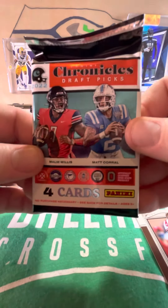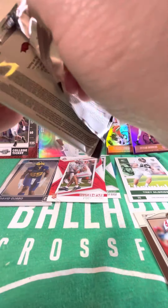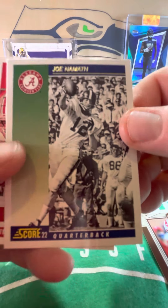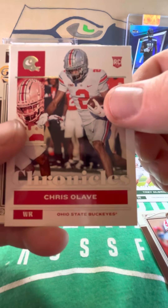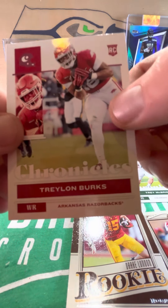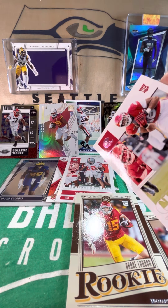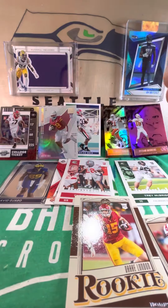Next pack of 2022 Panini Chronicles NFL Draft Picks. We've got Joe Namath — Alabama 92 Score Baseball. We've got a Chris Olave Chronicles Base. We've got a Drake London Legacy Rookie. And then a Trelon Burks — if you look at the helmet, that is the Pink Parallel. It's kind of weird; the Pink Parallel usually has the name in pink, but that one only has the helmet. Weird.